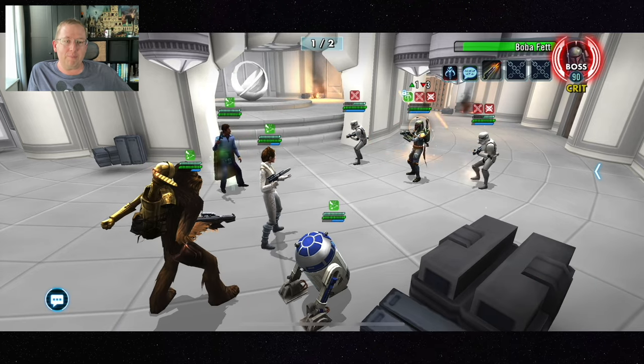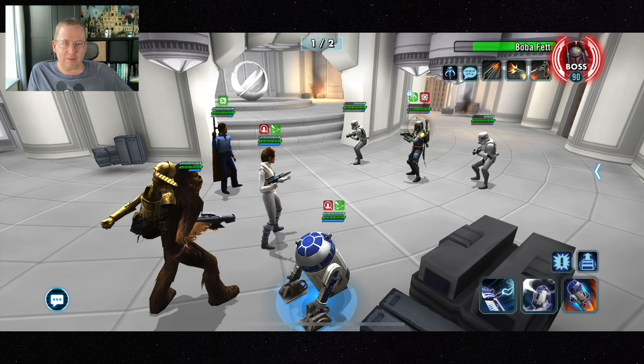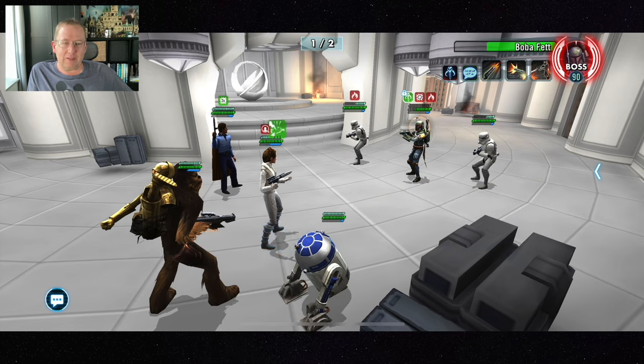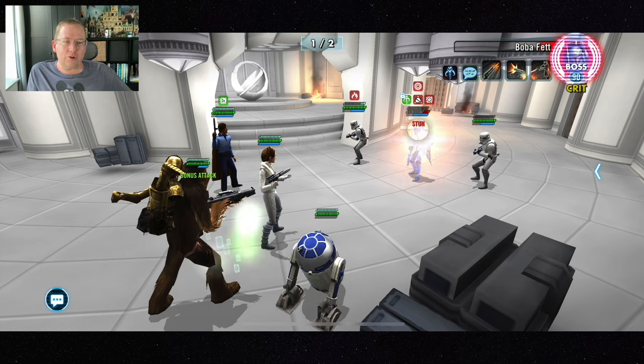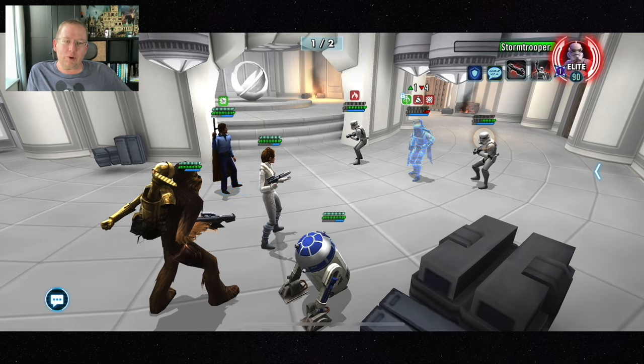I've got some really good mods on here and I do recommend you re-mod them — look how fast we're already tearing through these enemies. I recommend trying to gun down Boba Fett in phase one before you concern yourself with the stormtroopers, because he's pretty squishy and you can get through him quickly.